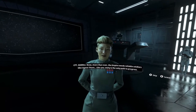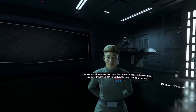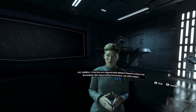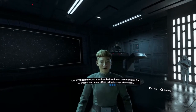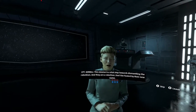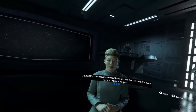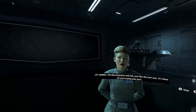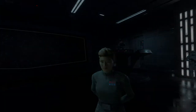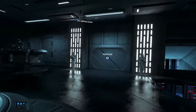Now, more than ever, the Empire needs reliable soldiers like Agent Thorne — like you. Unity is the only path to progress. I trust you are aligned with Admiral Sloane's vision for the Empire — we cannot afford to fracture, not after Endor. This mission is a vital step towards dismantling the rebellion, and they are a rebellion. Don't be fooled by their new name. The New Republic will fall, just like the last one. It's time for you to play your part. Get to the hangar, ready your ship.